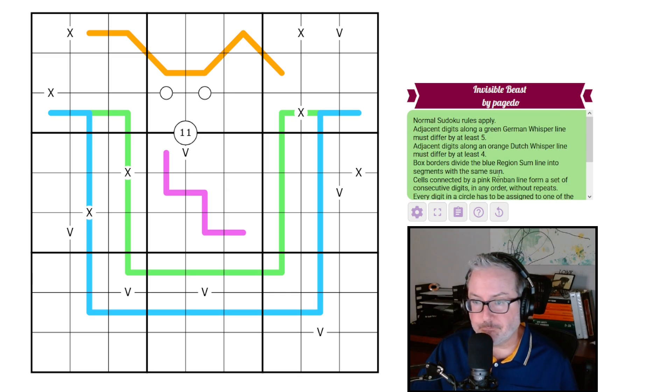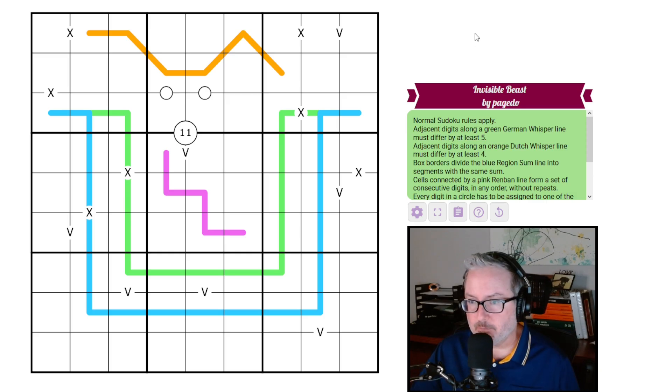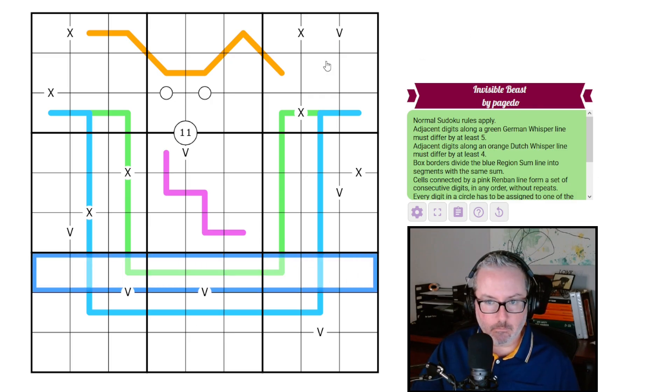Let's jump into the rules. It's nothing crazy and it's not supposed to be particularly difficult — just a fun one. It's Monday morning so we're kind of taking it easy. Invisible Beast by page two: normal sudoku rules apply, so every row, column, and three-by-three box will contain the digits one through nine once each.